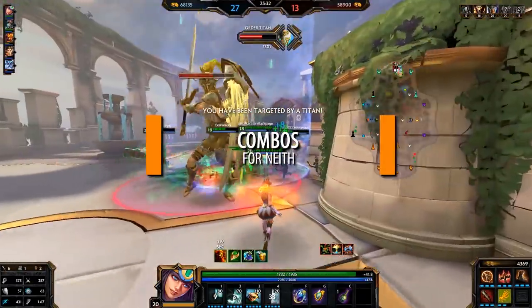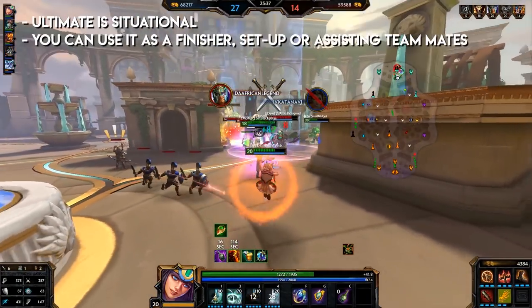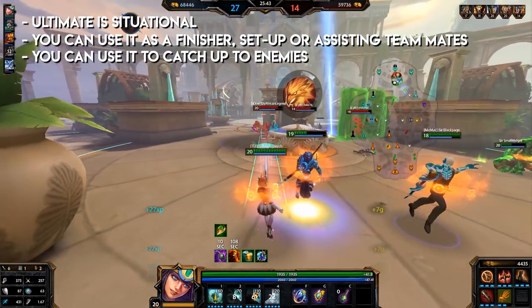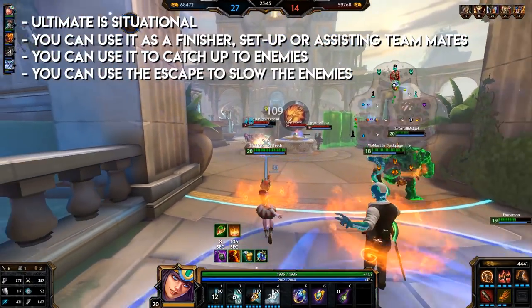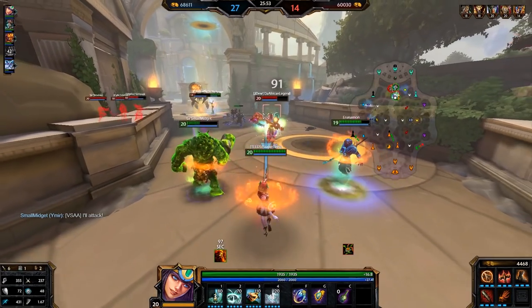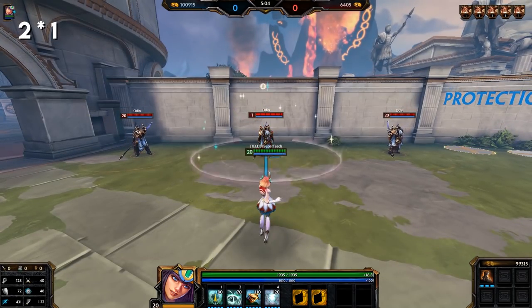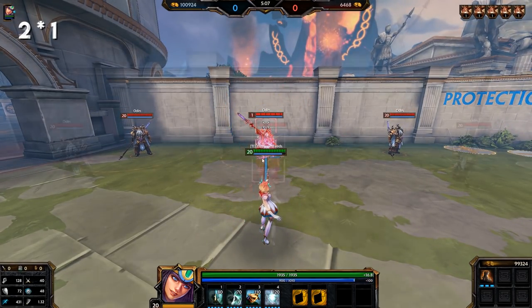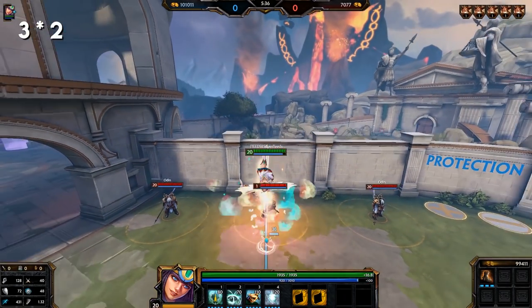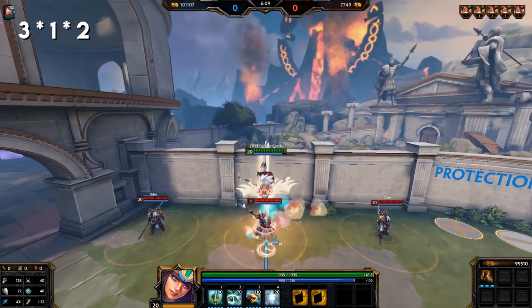Combos for Neith. Before we get into combos, a few pointers: the ultimate is situational — you can use it as a finisher, a setup, or to simply help out teammates. You can use her ultimate to catch up to enemies, and her escape to slow enemies, though I'd suggest only doing this when teamfighting and safe with allies around. Short combos: 1 and 2; 2 and 1; 3 and 1; 3 and 2. Medium combo: 3, 1, 2.